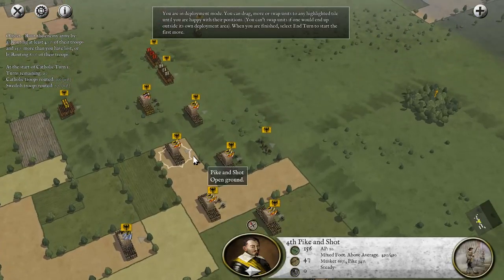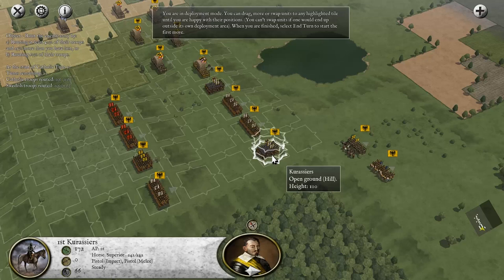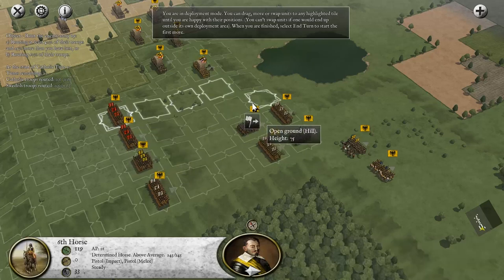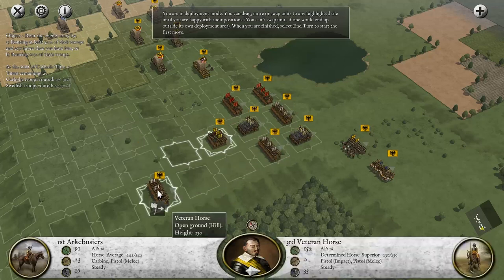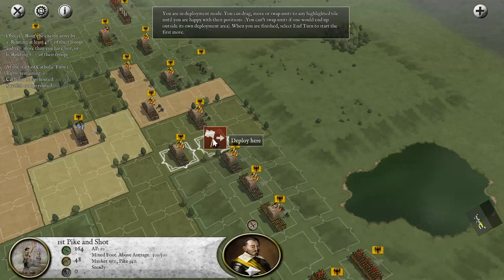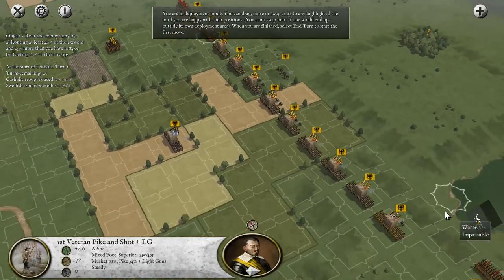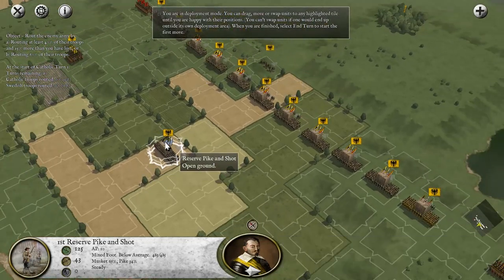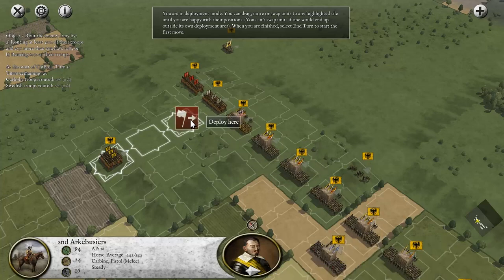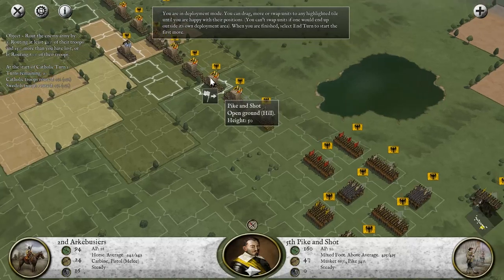This is the deployment phase - you get to deploy your units. I'm going to move my veteran horses. I like to keep the cavalry on one flank rather than protecting the wings as most generals would - just personal preference. I like to have them all concentrated like this so everyone has the same range and I'm covering more lanes. We'll keep three groups of horse on the left flank as defensive horses, and these will be our offensive horses.